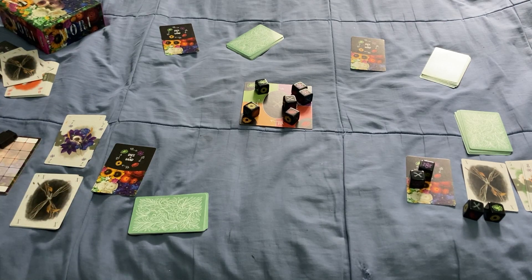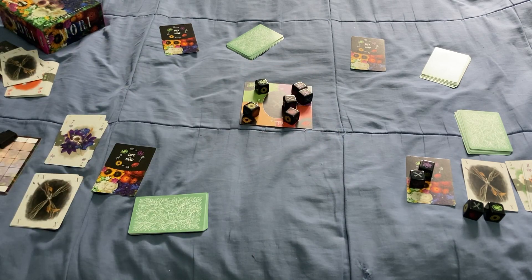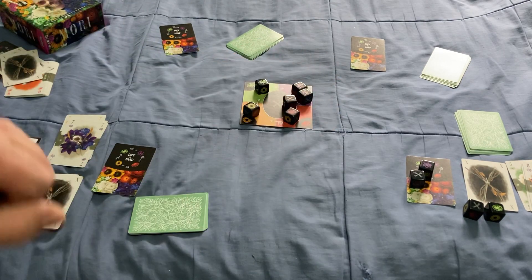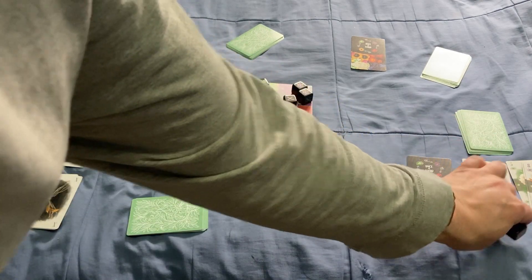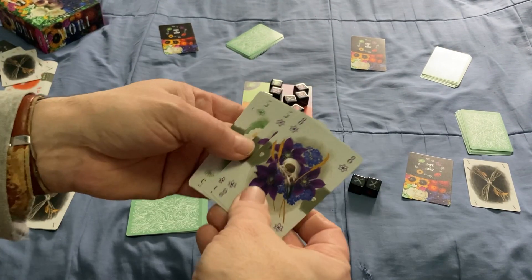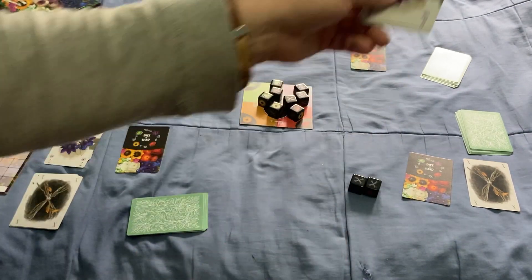You keep going until there are no more dice available on the board — that's when you've played 10 tricks and the round ends. Then you score your points. Dice that show a flower are worth nothing, so discard them. Count up the Leaf and Skull points on the cards you collected. You cannot go below zero.